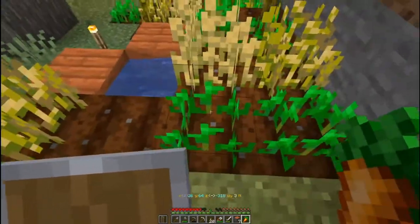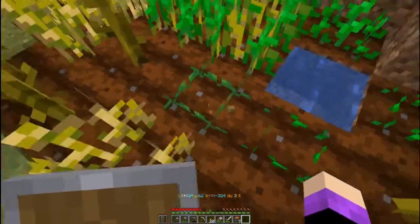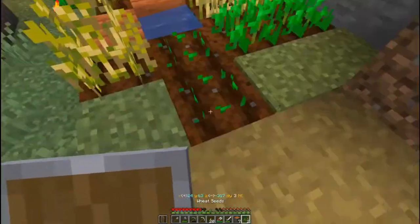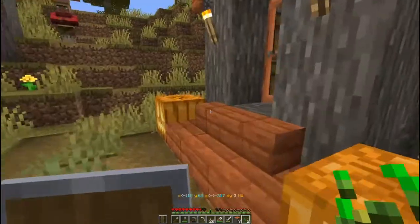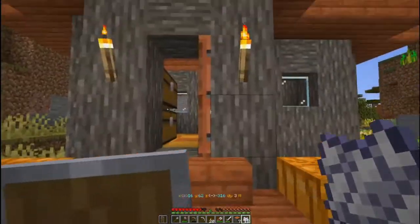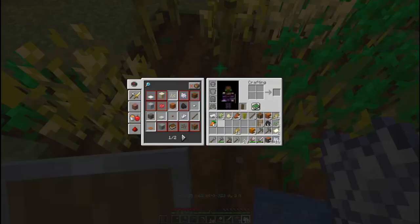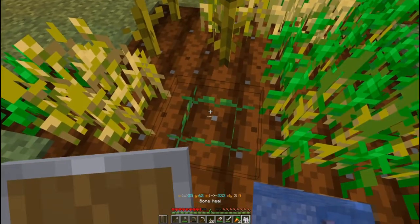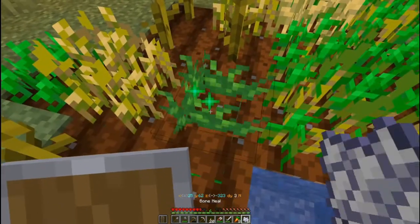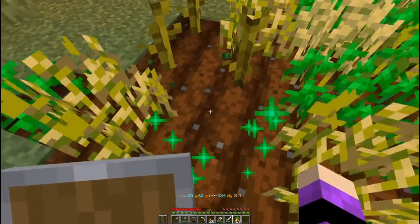We need to find an area where the carrot is surrounded by other things. There we go — that is going to be a carrot. And the thing is, we can actually end up getting more; we can just bone meal it and stuff. We have bone meal! So let's come over here and we are going to bone meal our lovely carrot. Break it, and look at that — we've got three more carrots! Lovely carrots!